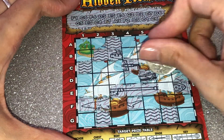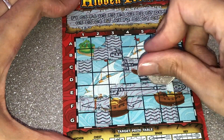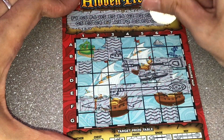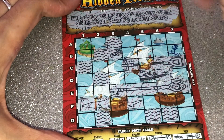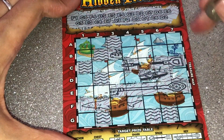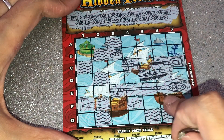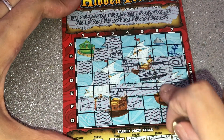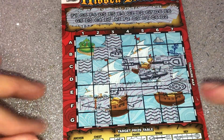C6, D6, E6, D2 — make sure I've not missed it. E6 — 1, 2, 3, 4, 5, 6 — D6, yeah, E6 — I've done that. Yeah, there's no win. I do apologise.